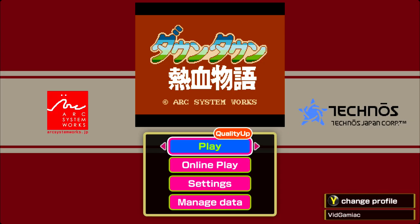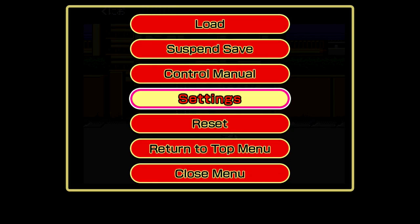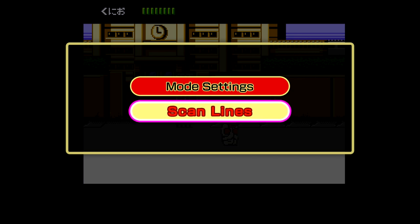Make sure you start up the game by hitting play. Once you are actually in the game, you just want to make sure you hit start and then go down to settings. Go into display settings, which is the second thing down. Once in here, go to scan lines, which is the bottom option.